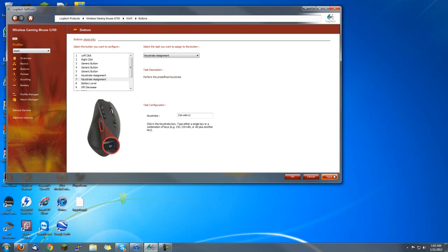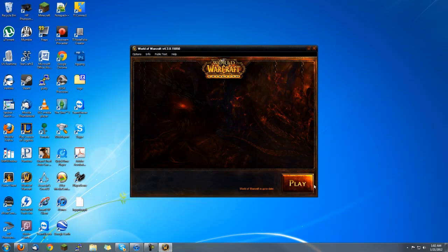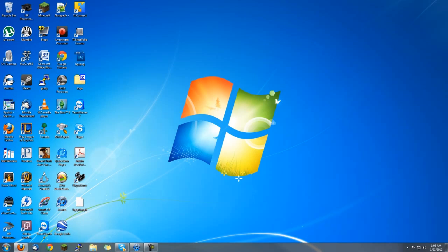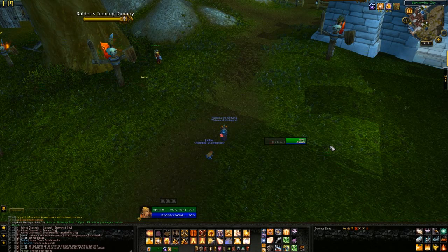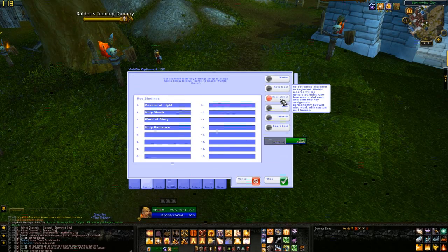Go ahead and apply that. Now open World of Warcraft. When you get in-game, go ahead and open Voodoo Options. Go to Spells and Keys Global.